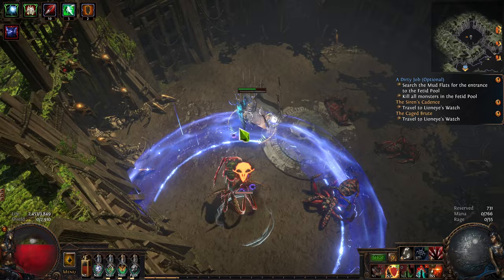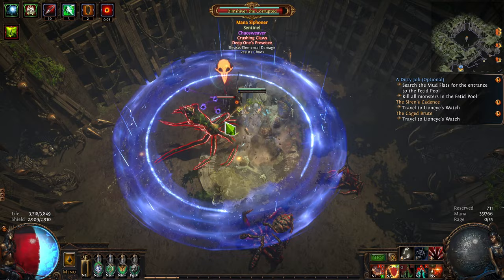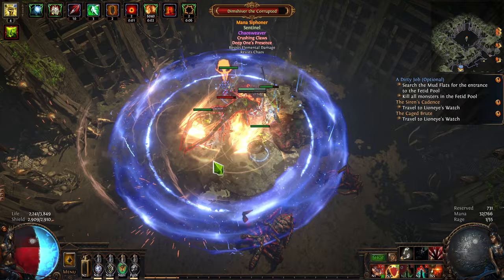Within the dead center of that donut is, of course, the enemy. So, as long as you can dodge its melee abilities — which do tend to be pretty telegraphed, even if it has something like Hasted — or if you're durable enough to just face tank what it's doing most of the time, walk right up to it. Either sidestep around or just tank what it can do, and you'll be able to kill the enemy in no time.